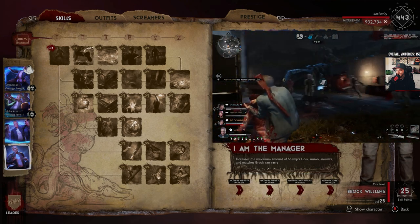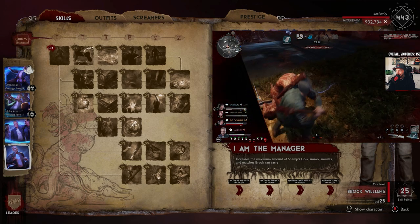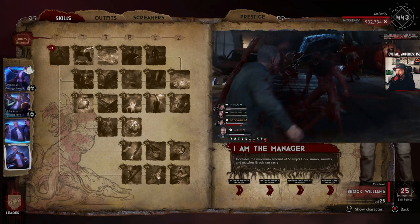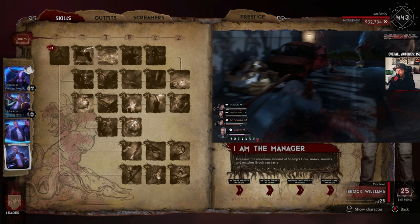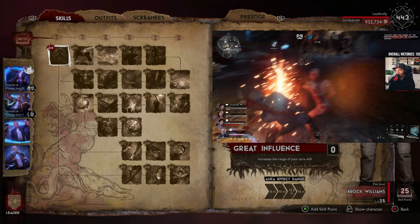Obviously 'I Am the Manager' is a nice passive for him — kind of like a deep pockets skill where he can carry extra amulets, matchsticks, and ammo. Factoring all of his skills, this is the build I have been running and had a lot of success with so far.